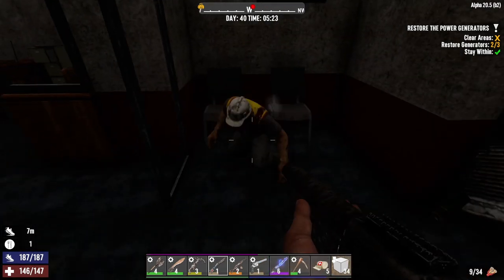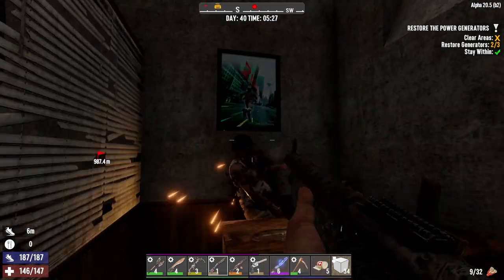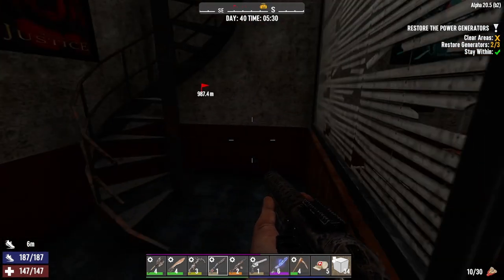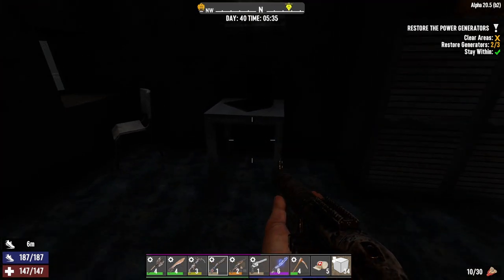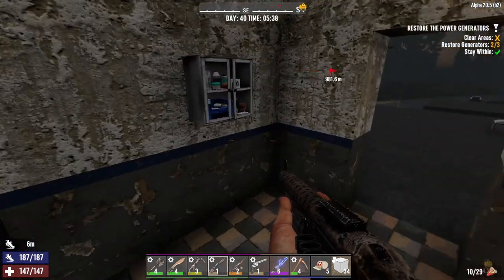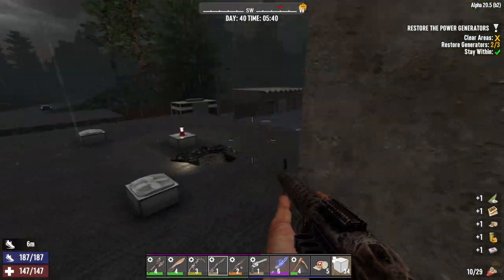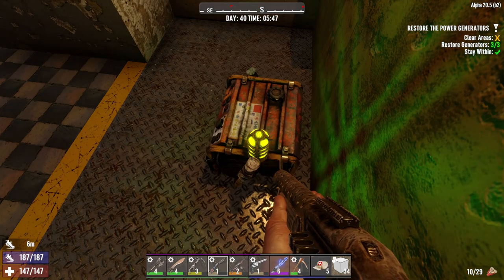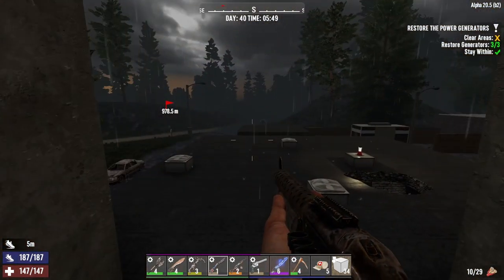Oh hello — wall safe. I could try and open it, but do I have lockpicks on me? No. Wow, look at all these supplies — taking them. Here's the generator. We still have to clear the area. Let's have a look around.